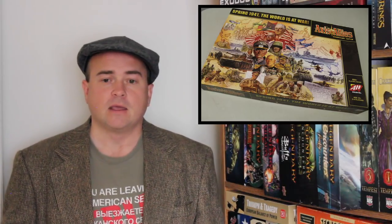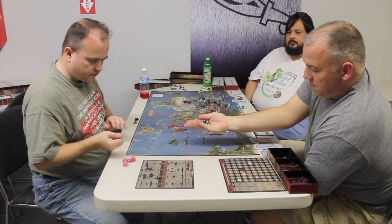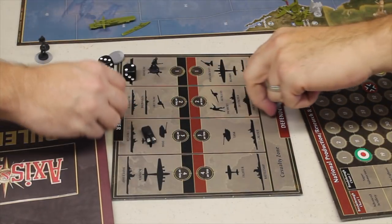The battle board also has a casualty area. The attacker rolls first — all his value ones, then value twos which hit on a two or one, value threes hit on three, two, or one, value fours hit on four, three, two, or one. Then the defender does the same. If a defender takes a hit, those units go to the casualty zone — they're not eliminated yet and still get to roll because combat is simultaneous, but they will be dead at the end of that round of combat.